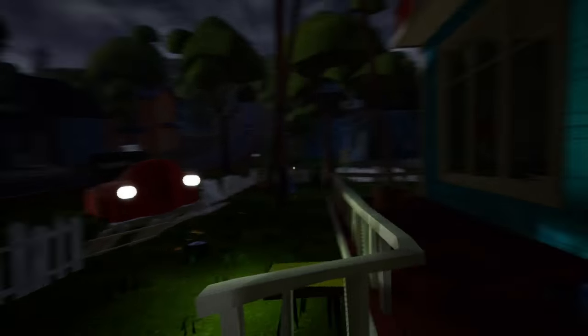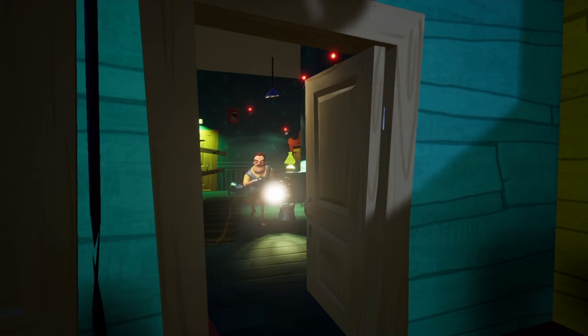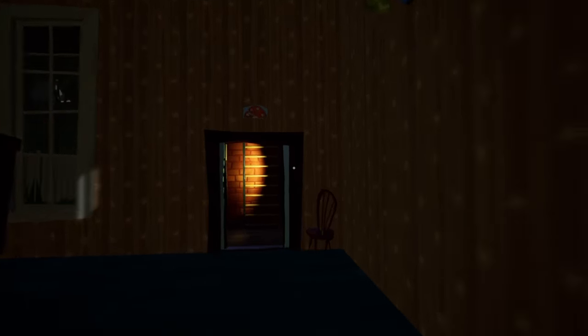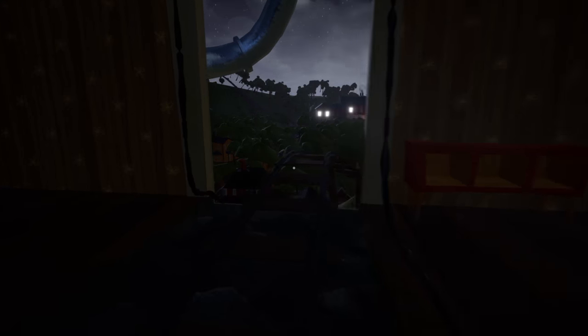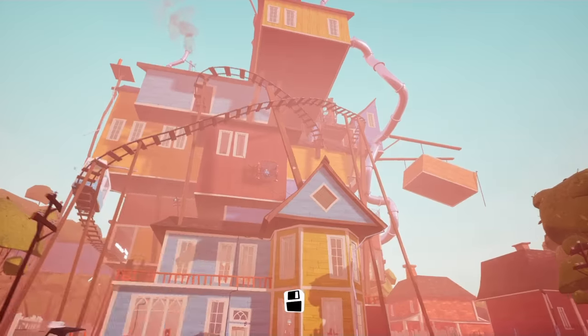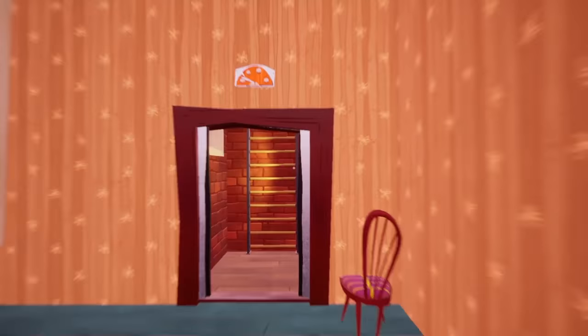So what you wanna do first is you wanna quickly head up — gosh dang it. The neighbor's right here, so we wanna just kinda get him out of here. We want the neighbor to move away. So what you wanna do is you wanna get into the elevator and you wanna go up. You clearly just go up the elevator.